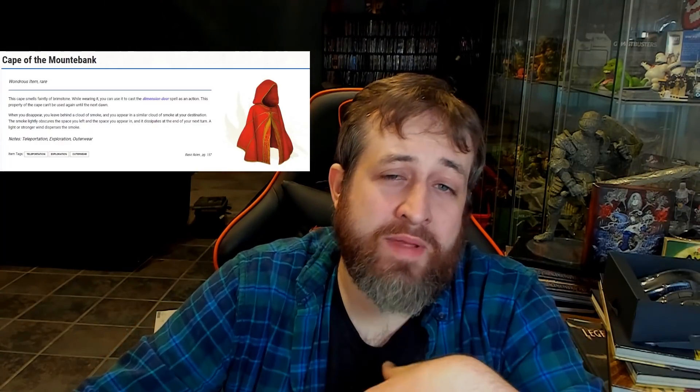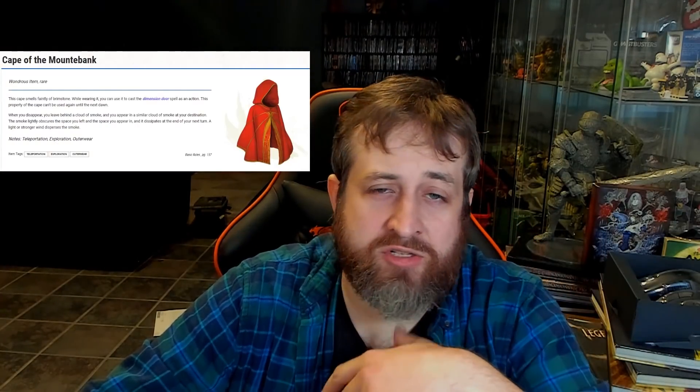Number 8 is the Cape of the Mountebank - another one I'm a little shocked they weren't able to create themselves. They're able to build magic items that are significantly stronger, so I thought this could have been on their list. But Dimension Door is also not a spell you can cast inherently, so this one kind of makes sense. This rare non-attunement magic item is found in the Basic Rules or the DMG. While wearing it, you can use an action to cast Dimension Door, and it can't be used again until the next dawn. Dimension Door is an exceptionally useful spell - if you can find a way to get access to it, you will never be sad that you have it prepared. The fact that you can cast Dimension Door and bring someone with you has a ton of benefits both in and out of combat.